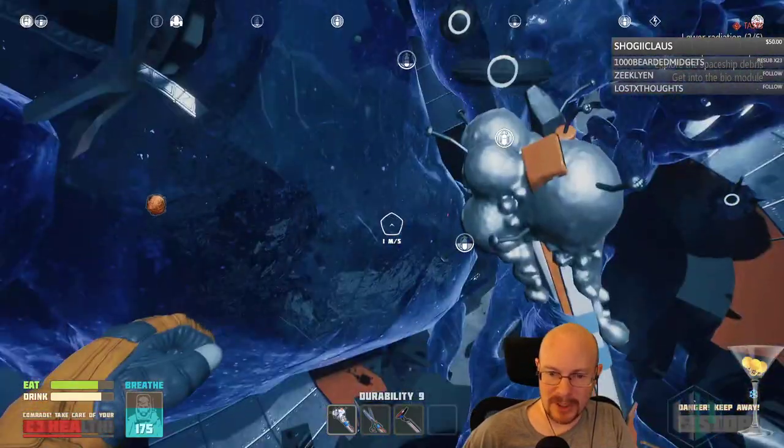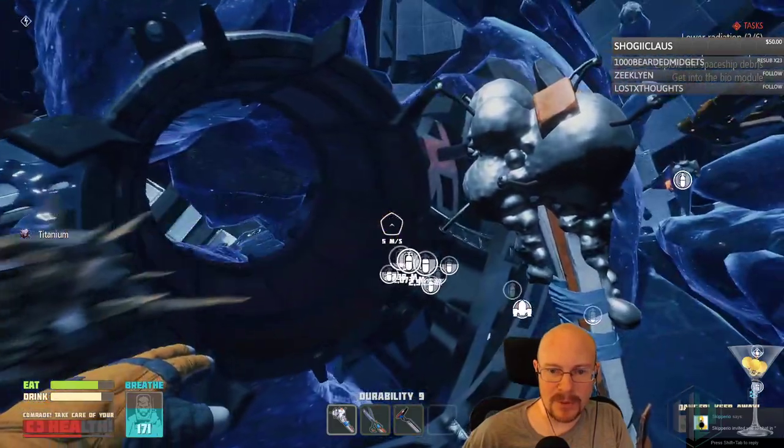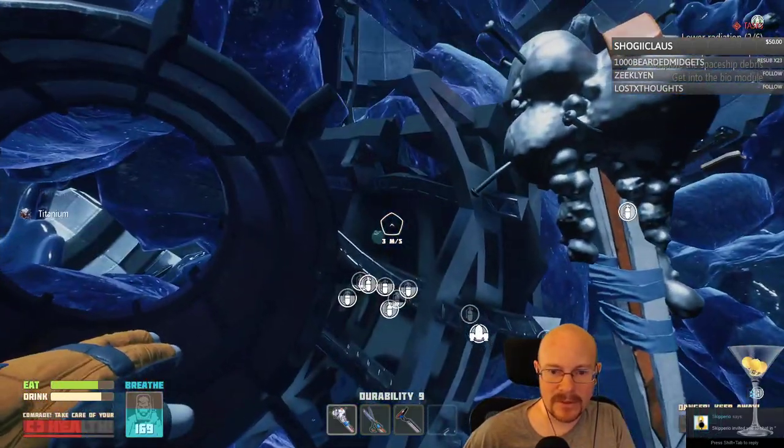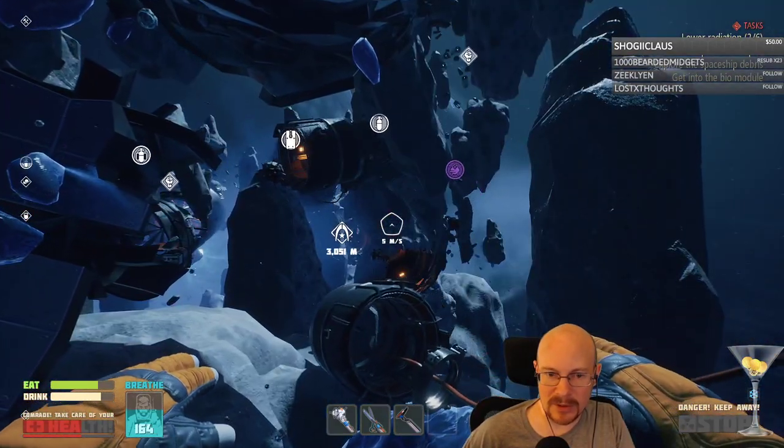It flew away in a totally normal space type of way. I lowered radiation by doing that. You can probably ignore the cooling gel — slight course deviation, and assume that the core's activity is partially reduced. I don't know what it did, but that was one of our objectives. So we did it. Woohoo! We did the thing with the thing, which is always what you need to do with the thing and the thing.